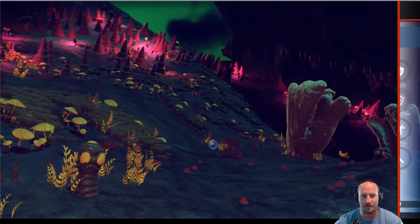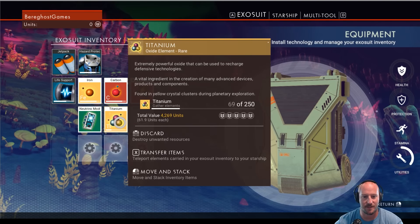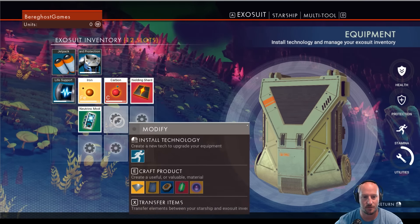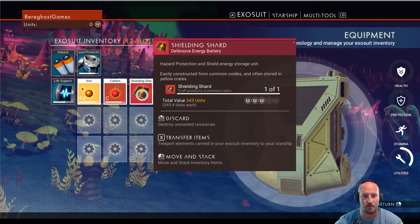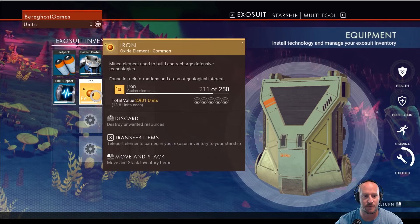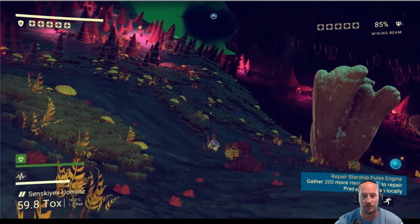Let's see what my inventory is looking like. I can send stuff to the ship — transfer items. I'm going to transfer all this stuff back to the ship because I don't know if I die if I will lose everything.